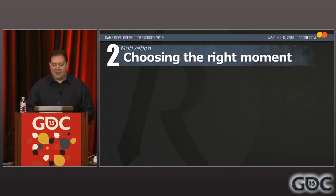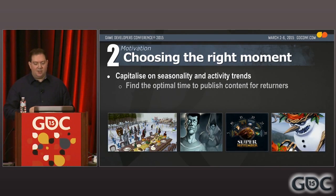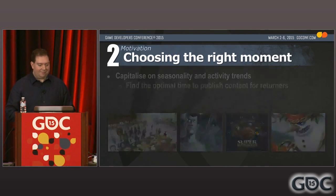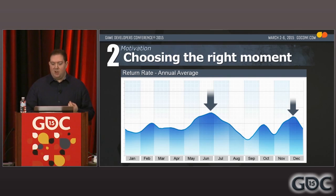We found that the timing of game updates can be just as important as their content. By understanding the activity trends of returners, you can choose the optimal point to publish your game updates when lapsed players are most likely to listen and respond. This chart shows an annual view of the average return rates for RuneScape across the last five years. You can see clearly there are really big surges in June and July, and then again in December. This is because many of our players are college students, and they have more free time during the seasonal holidays. We now purposefully attempt to time the release of win-back features to coincide with these expected lifts in seasonal returners.